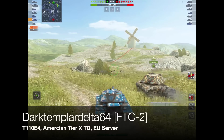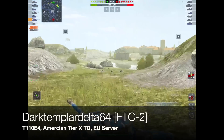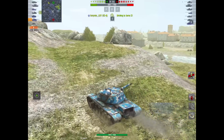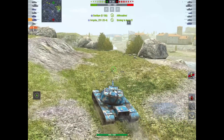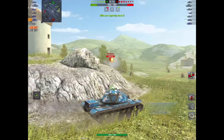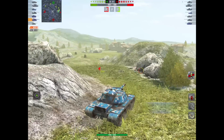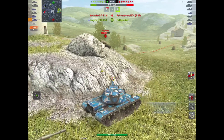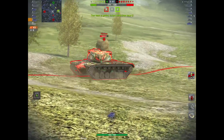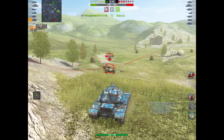Next up, it's Dark Templar Dauta64 of the Clan FTC2. He's rolling out in a really, really good tank — the T110E4, the American Tier X TD, again on the EU server. I absolutely love this tank. It's a brilliant tank if you know how to play it. Like most American tanks at Tier X, you've got to make sure you go hull down and protect your big backside, because a good roll of HE into that will wipe you out. But the front of the turret is rock solid.